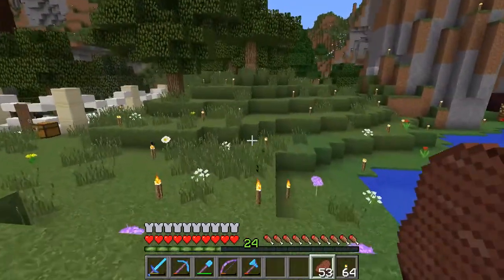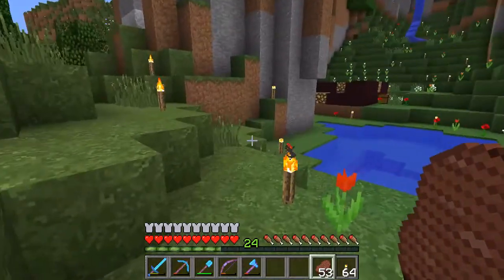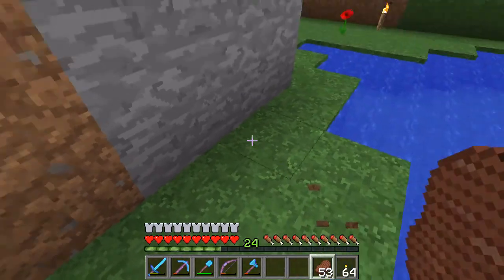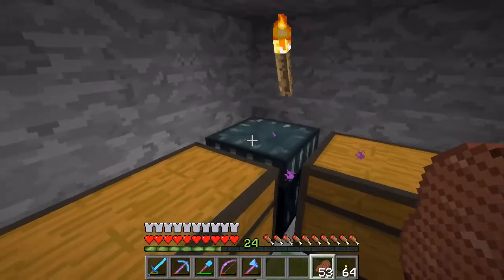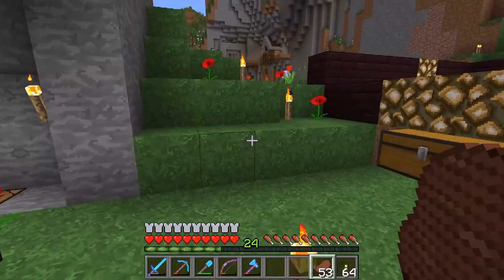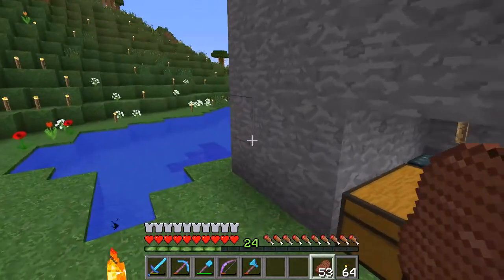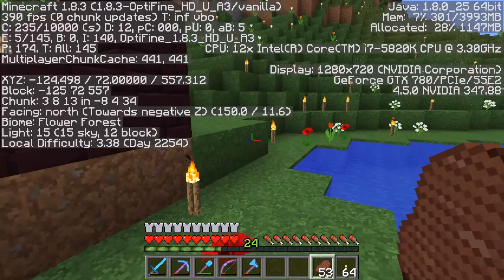It is time to do some decorating, and to do that I've worked a little thing out in Creative — not here on this server, but in my testing world that I've shown before on camera. I've worked something out and it requires some stained glass, and to do stained glass you need dye, and what better place to get dye than in a flower forest.